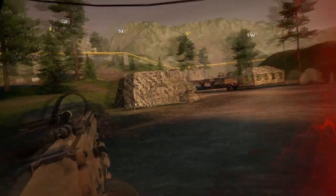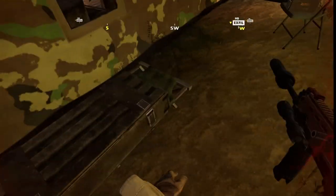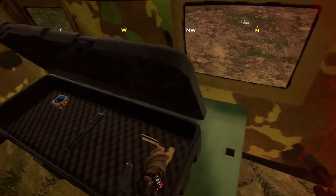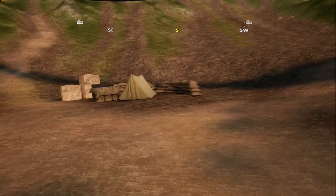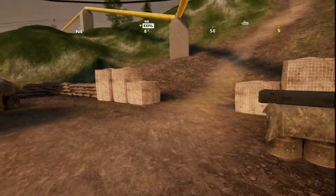Next up is the camp. There might be a lone phoenix patrolling the area, so keep an eye out, but usually it's quite safe. There are several boxes scattered throughout the tents with varying loot, and at the back there are a couple of boxes and a loose loot spawn by the sandbags that can sometimes be a gun.